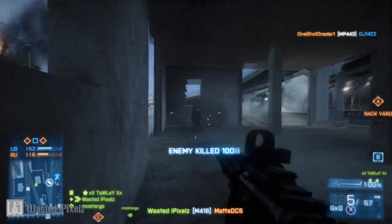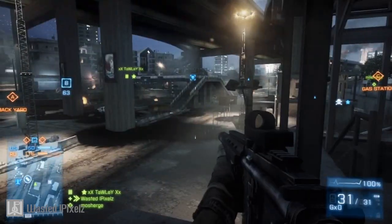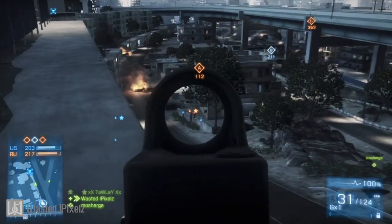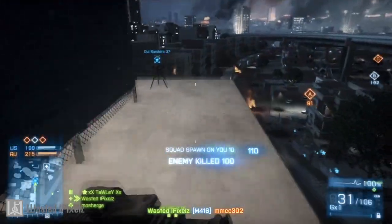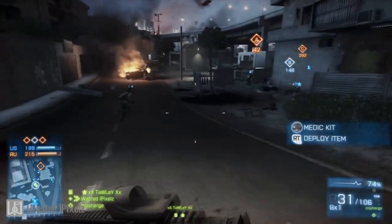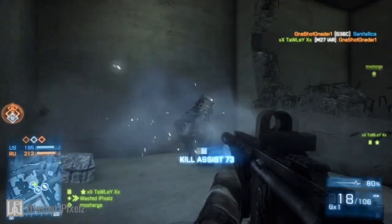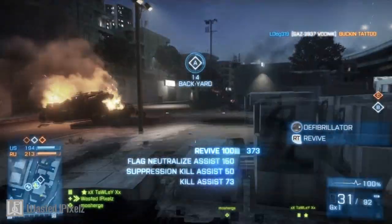Another gadget the Assault Kit can have is the Grenade Launcher. In previous Battlefields it was mainly used to blow down walls and make entrances into buildings, but in Battlefield 3 it's actually a very effective weapon with enough damage to kill someone from full health in one shot, unlike before. It does take away the medic pack though, so you can choose to be a healing assault or a more aggressive assault. You can use the Grenade Launcher to blow down walls or just use it to kill people.